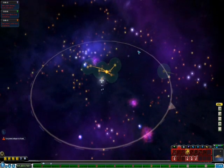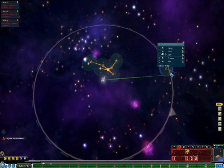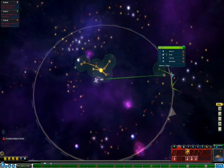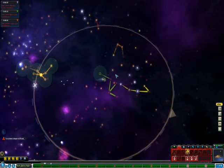From here, use your Interstellar Drive 5 or communications line to locate the Sol system. Once here, you will find Earth and all the other planets in our solar system.